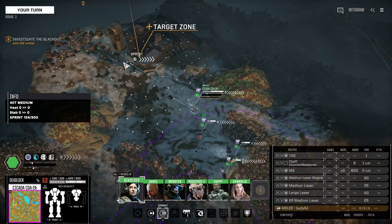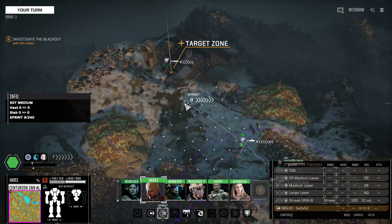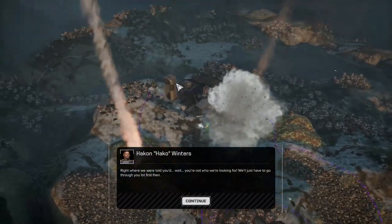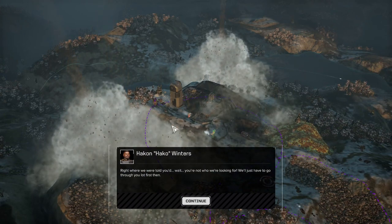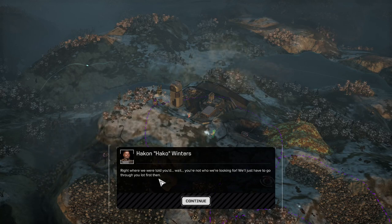So what's going to happen? Turrets are going to come up? Mechs dropping in — oh right, four of them. Right where we were told. You're not who we're looking for. We'll just have to go through you lot first, then.